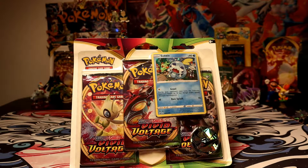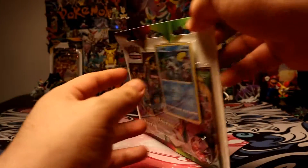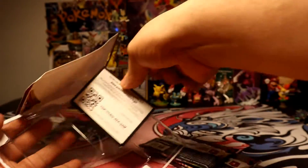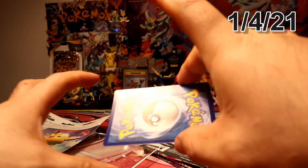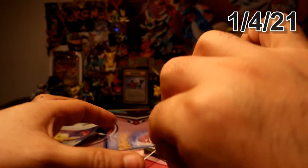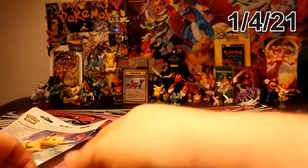Hey, what's going on guys! As you can see, today we're going to be opening a blister pack of Vivid Voltage. It includes one holo promo — not sure why they went with the first stage Pokémon — but here we go. The card is actually in pretty good condition honestly: Sableye XWH073 promo card, and a pretty nice Lugia coin right here.